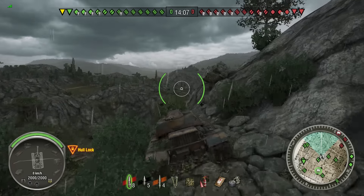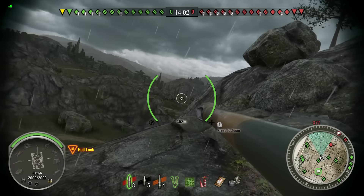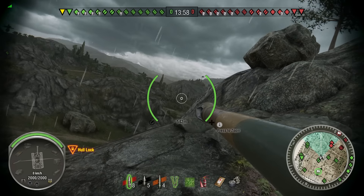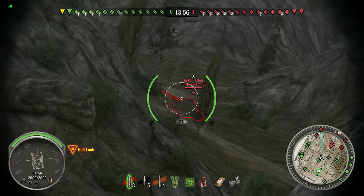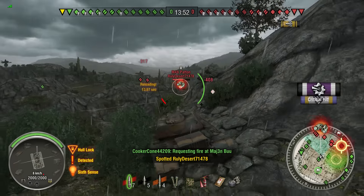Rocking the FV215B 183 — everybody knows what that tank is, the Death Star. You're going for more one-shots and stuff like that. Your reload time is a lot slower so you're not committing quite as much as you are with this tank.